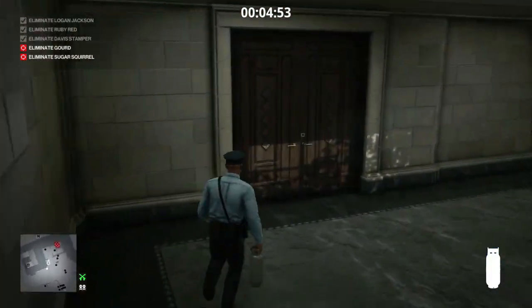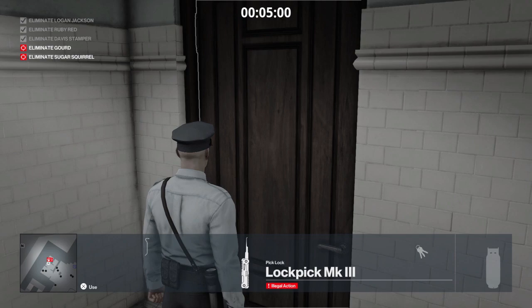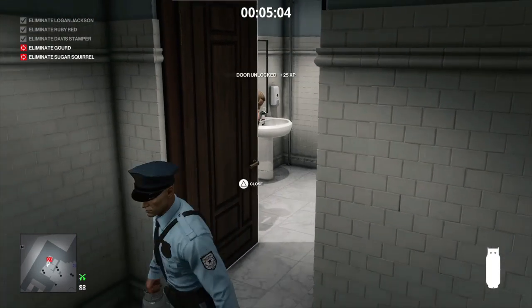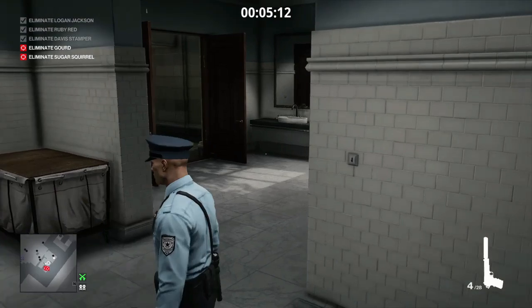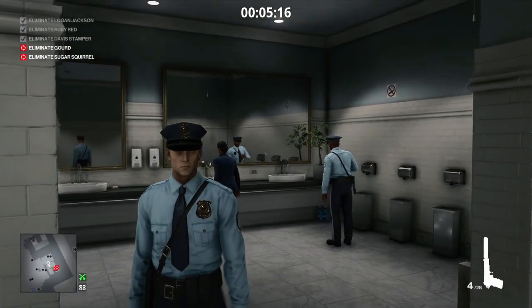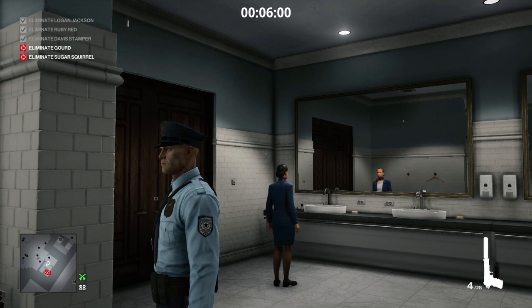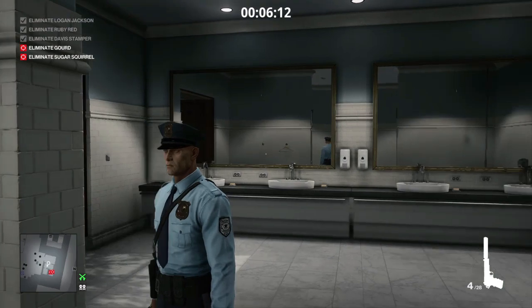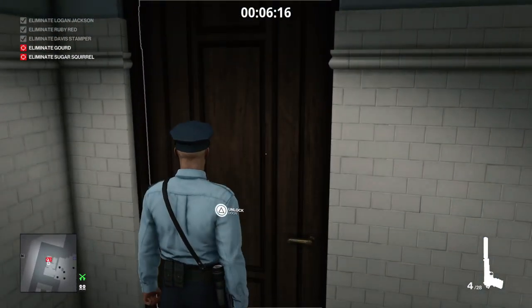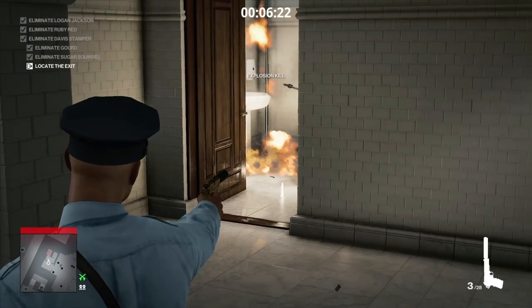We avoid another camera to our right and head into the bathroom. We trigger a conversation between the guard and the young lady by the sinks, and while that plays out we lockpick our way into the robber's cubicle, throw the propane cylinder into the center of the room, and select our silenced pistol. We wait for the two to finish their conversation and leave — the gentleman leaves first, the young lady lingers to fix herself up before finally going. Once the room is ours, we give the door time to close, unlock the cubicle door, move to a safe distance, and detonate the propane cylinder.